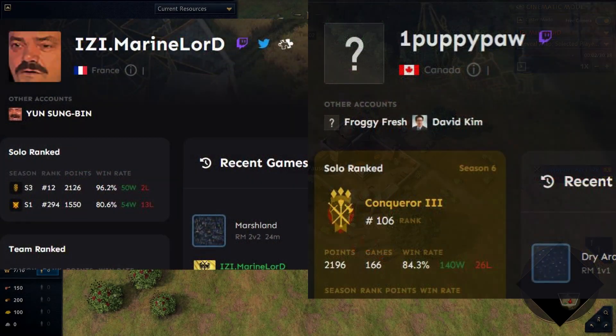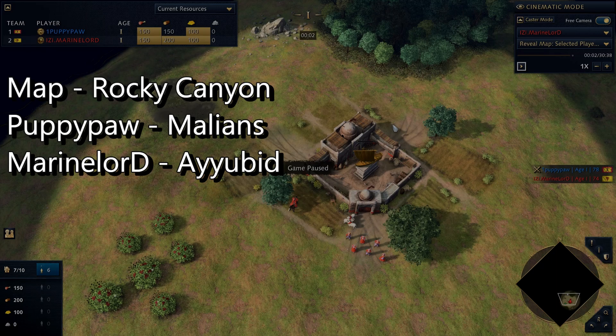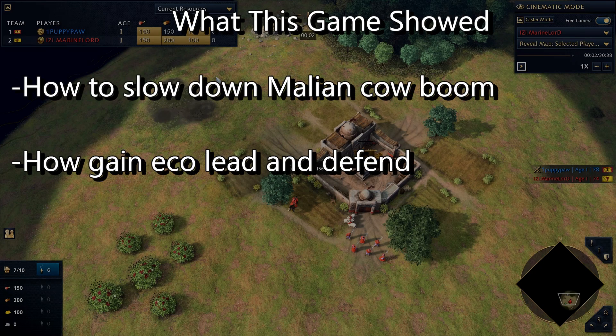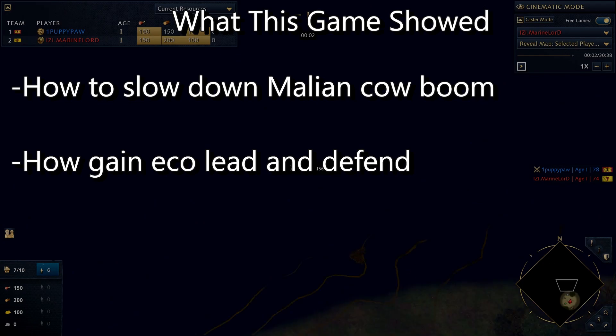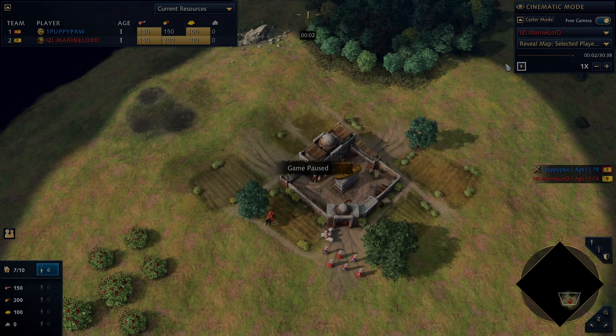What I'm going to look at next is Marine Lord versus Puppy Paw. This was an amazing series - Marine Lord wins 2-0. Both are amazing players, but every game I watch Marine Lord, it's like he does everything perfectly. This game, you will want to watch if you want to see: one, how to go 2-3 TC in Castle; two, how to defend - defending is so hard, and I've watched so many Marine Lord games where he defends something that 98% of people would quit, yet he lives and wins; three, how to pressure Malians and their Kaboom landmark. So if you want to see how to pressure Malians, how to catch up eco-wise, and how to defend - this is the game to watch. It's on EGCTV.